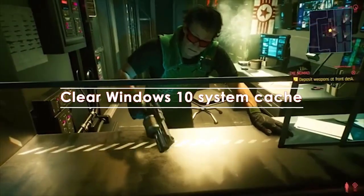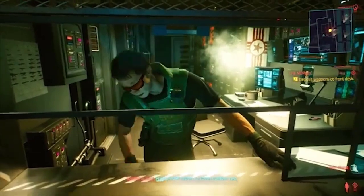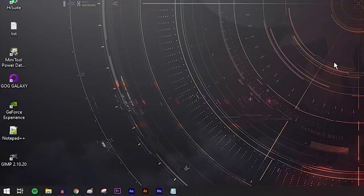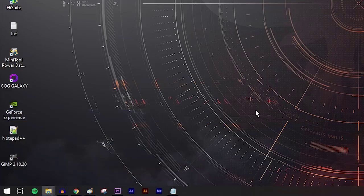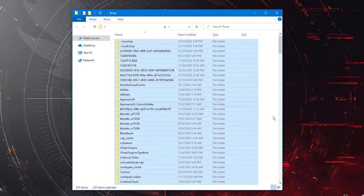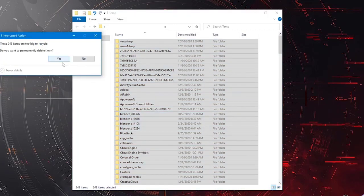Some cases of game stuttering are caused by corrupted Windows cache. You can try to clear the temporary files by doing these steps: on your keyboard, press the Windows key and the letter R at the same time. Type in %temp% and press Enter in the Run box that appears. Select all items in the window that shows up using Ctrl+A, then click the Delete key. Your Windows machine will rebuild the cache after some time, so there's no need to worry about deleting important files in this process.